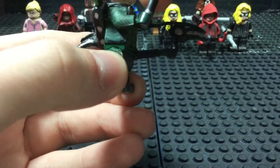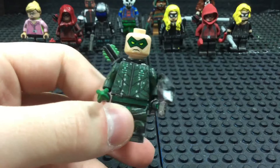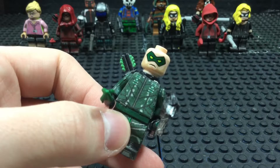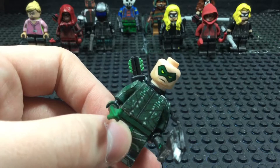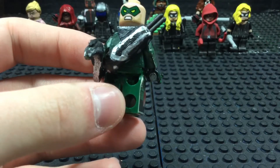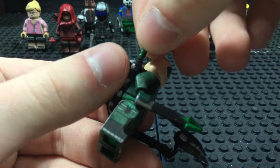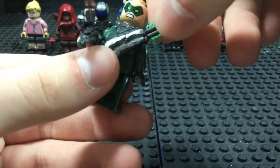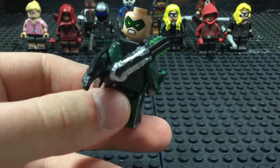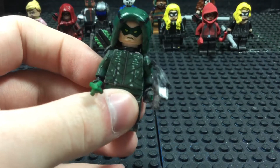His arms can move, and one thing I like about this figure is that his legs can also move, so he can actually do running and jumping poses. His quiver is an average quiver piece, except I've painted the arrows black and the feathers green. On the back there's a bit more detailing to the quiver itself. It's made of the same material as the hood. I think this turned out pretty nice — I'm not sure if it's fully accurate to the quiver on the show, but I think it comes very close.